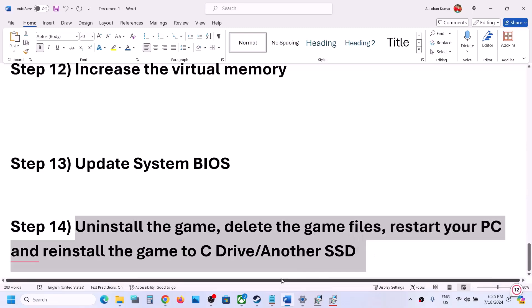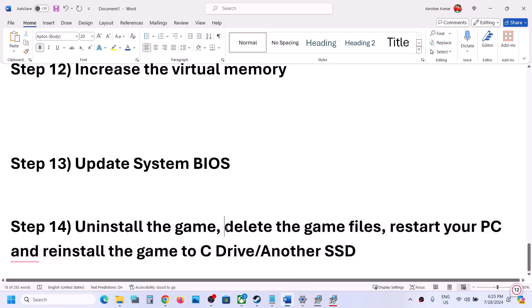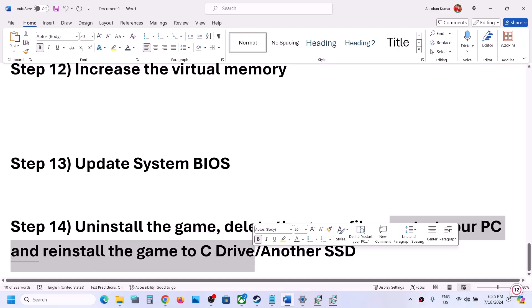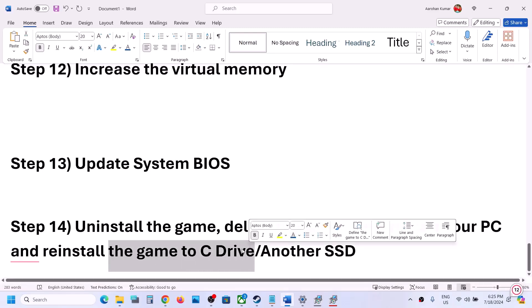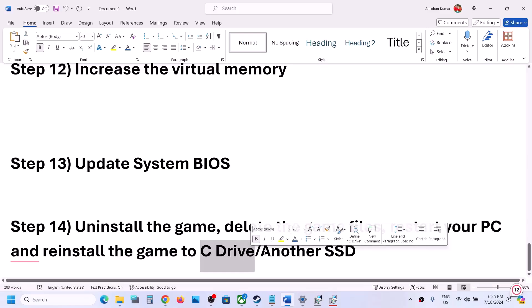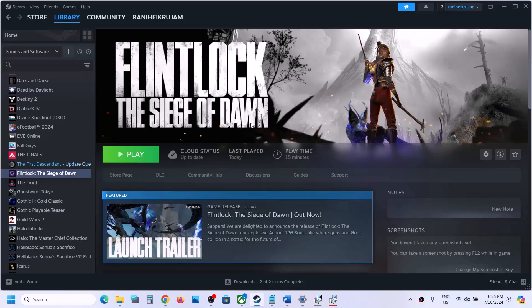The last step is to uninstall and reinstall the game. If nothing else is working, right-click on the game, select Manage, and click Uninstall. After uninstalling, go to the game installation folder and delete the game folder, then restart your computer and reinstall the game to the C drive. If the game is already on C drive, try installing it to another SSD. One of the steps shown in this video should help you get the game running. Thank you so much for your time — please like this video and subscribe to my channel.